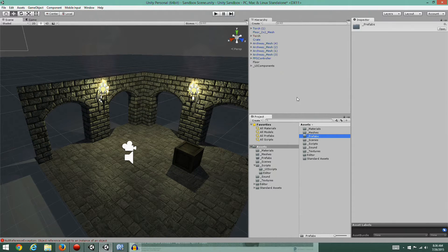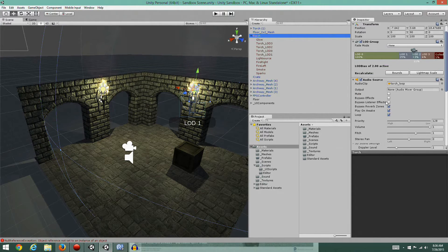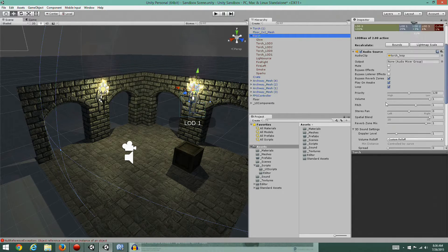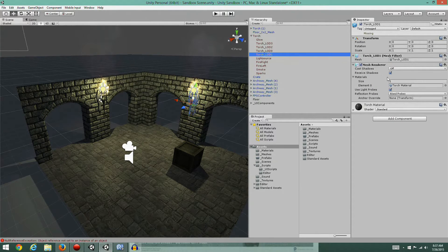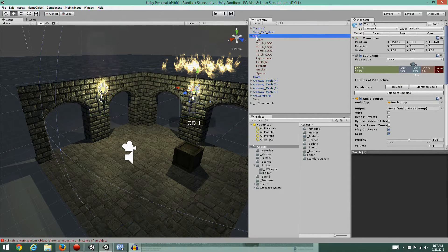I'm going to set up a new folder for my prefabs. There's going to be a lot of prefabs - this is where all your different models, not the models themselves but prefabs of the models, like the things with lots of components on them. Like this torch - the torch has a mesh, the mesh filter, and the whole thing - the glow, the whole deal - is like one system.